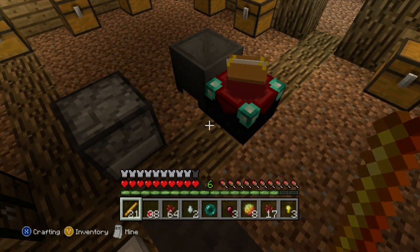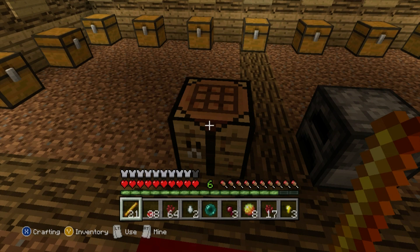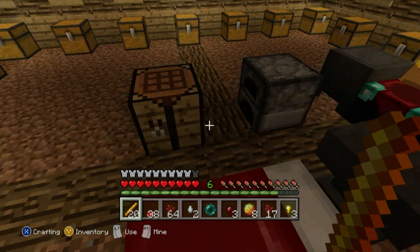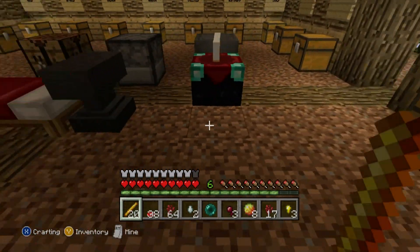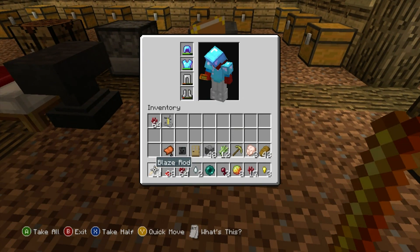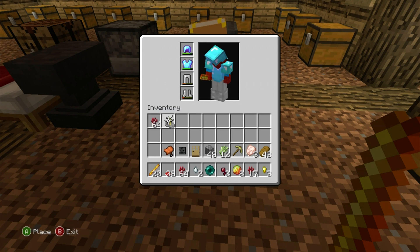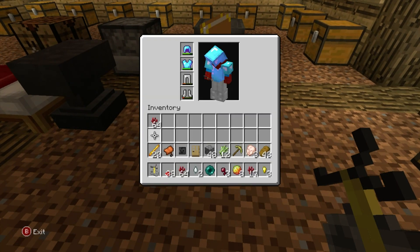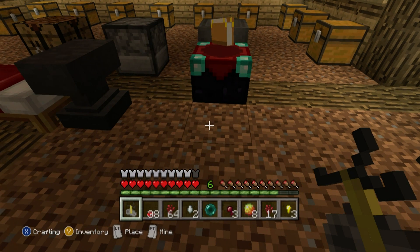With 21 blaze rods we can finally create the brewing stand that I have wanted ever since I was a child. So that is exactly what we're going to do — create this brewing stand and then make some potions, very much like a warlock. I prefer warlock. So we now have a brewing stand — I wasn't entirely sure I had one, then I made it.